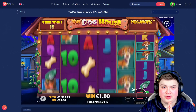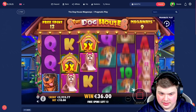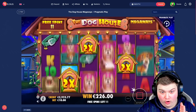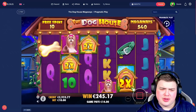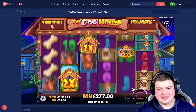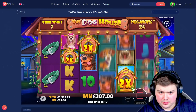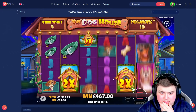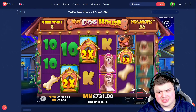Five scatter on Dog House Megaways, please drop in these houses — this could be massive. Come on, house, house, house! As many houses as possible, we need them everywhere. Oh my god, come on, come on! Four houses and this is huge, please just drop it in now. Ten spins left — there's no way we're not gonna get a house, right? Come on! We can't lose money on a 15-spin bonus.